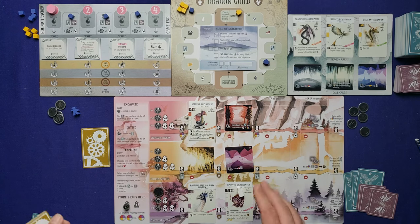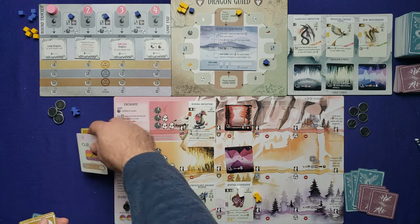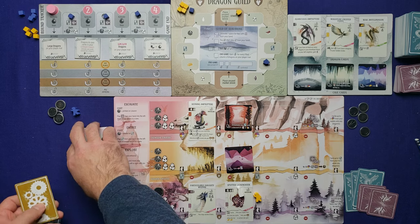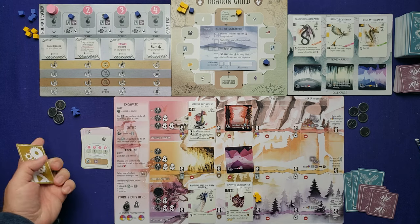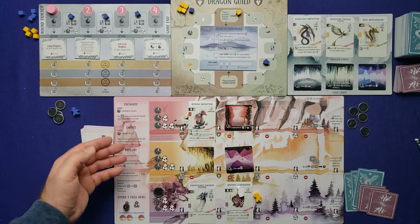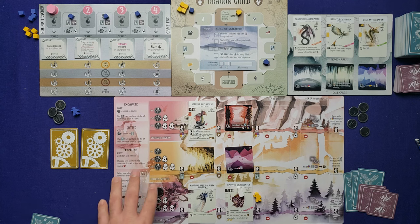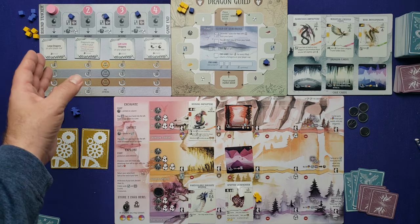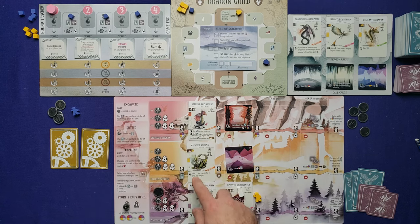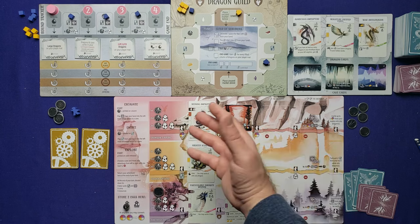You take the first turn, then the AI goes; you alternate until both pass. At end of round: discard all your coins and any eggs used to explore, then activate end-of-round effects (the clock abilities on dragons). For example, an end-of-round dragon might say gain a milk and cache it onto any dragon — if you cache it onto a hatchling that rewards guild movement for each milk cached, you'd gain that bonus too.